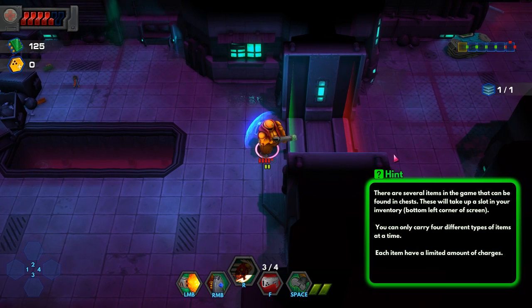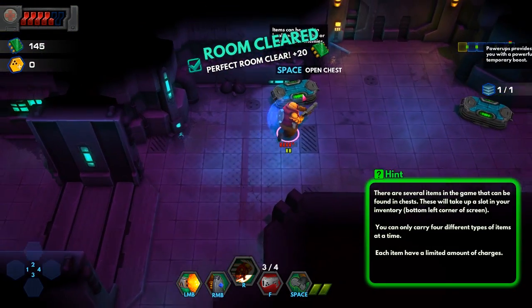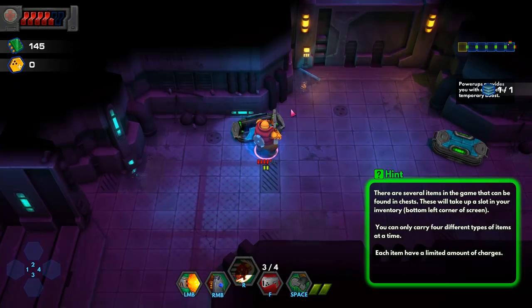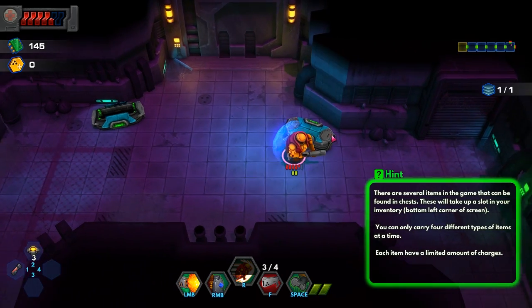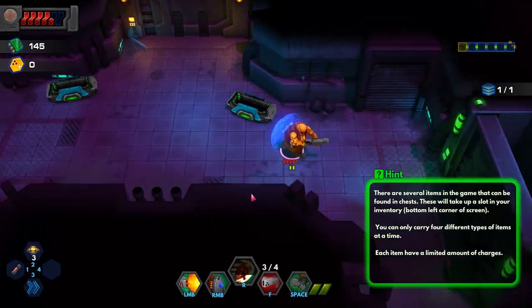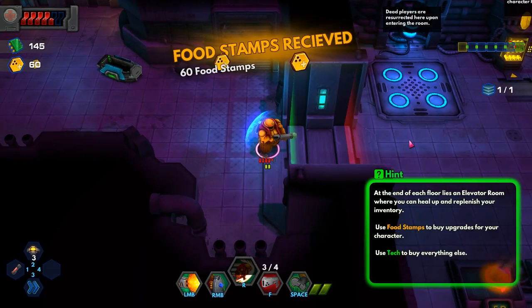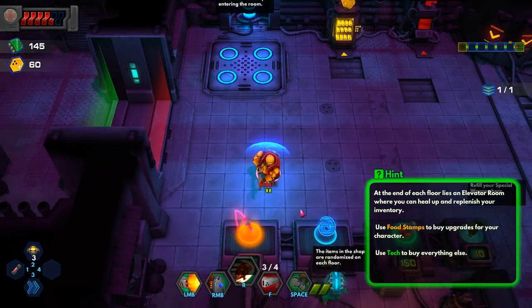There are several items in the game that can be found in chests. They'll take up a slot in your inventory in the bottom left corner of the screen. You can carry four different types of items at a time, each with a limited number of charges. So we get a medkit, a proximity mine, and speed — they're all charge-based power-ups. At the end of each floor lies an elevator room where you can heal up and replenish your inventory.